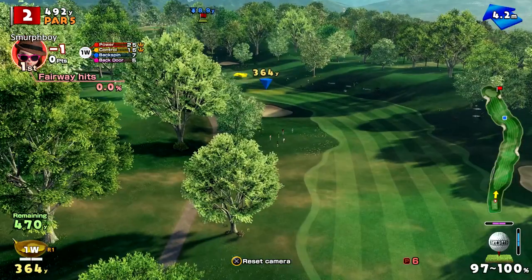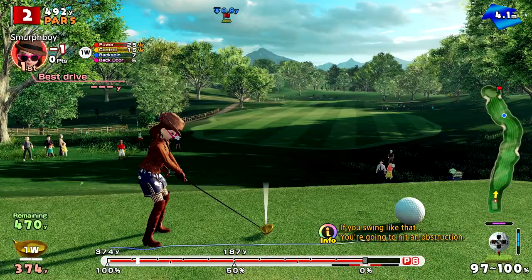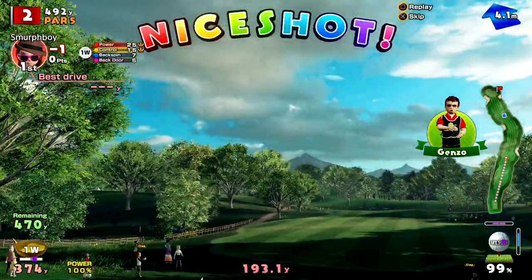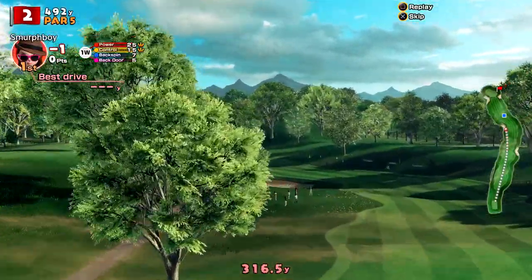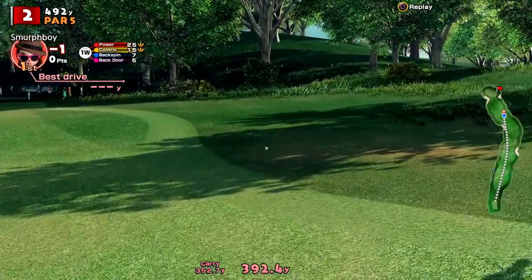Hole two — a bit of wind. We're going to try a bit of shaping, with a bit of luck this time — hopefully not make a horrible hash of it. We've got it round the corner, just want to clip the bunker. There you go, it's going to straighten a bit and might run out the other side.